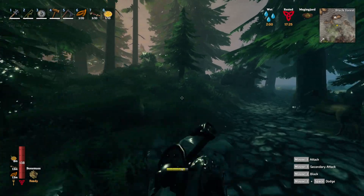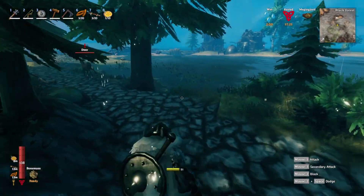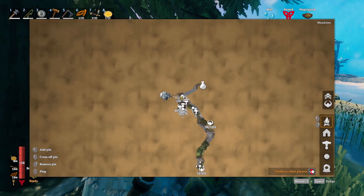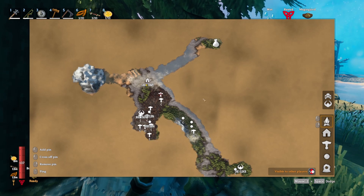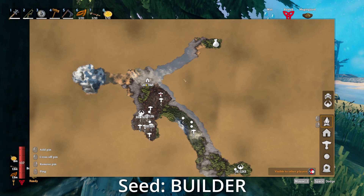A lot to be done in this black forest as well — probably a lot of cool little cabins and everything like that. To give you guys a sense of where we're located, if I pull up the map here, all the previous stuff was right over here. The seed is Builder, all capital, by the way, if you guys want to have the same seed.